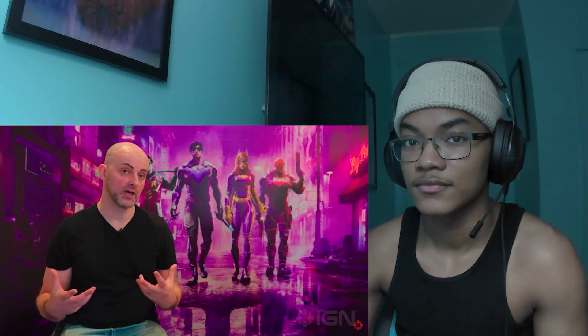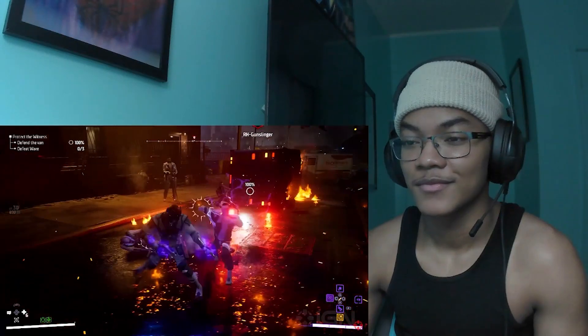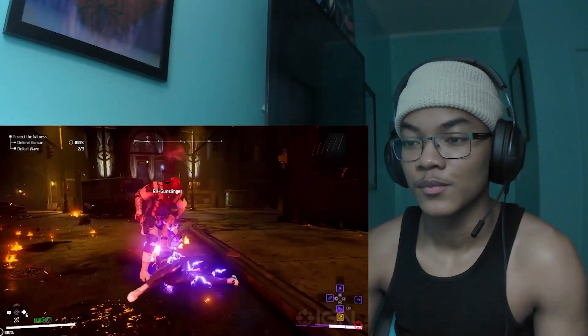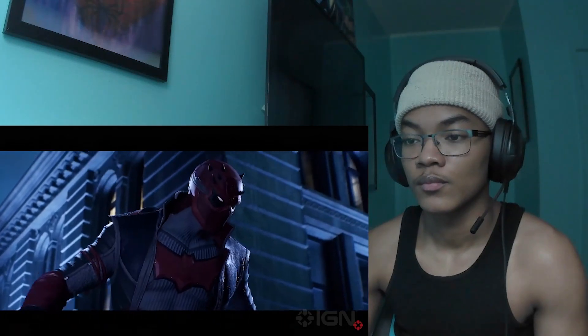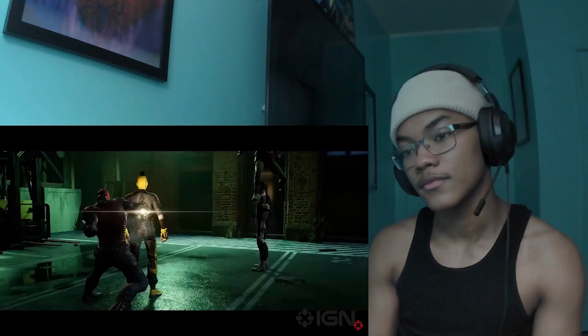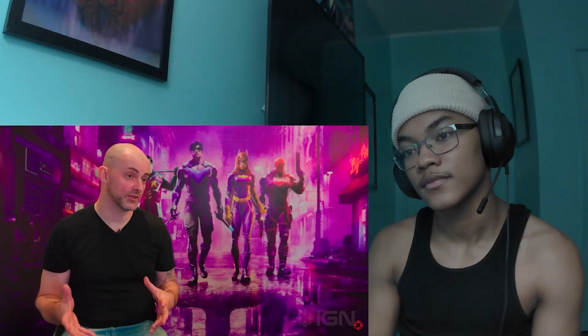The brawler skill tree is about melee combat, but more importantly it's about powering up the fact that Red Hood is our largest character and he's got the best grab-and-throw mechanics in Gotham Knights. That's a brutal hand-to-hand focused skill tree, so if you're into that style of play it's a great place to invest early to get the most out of.